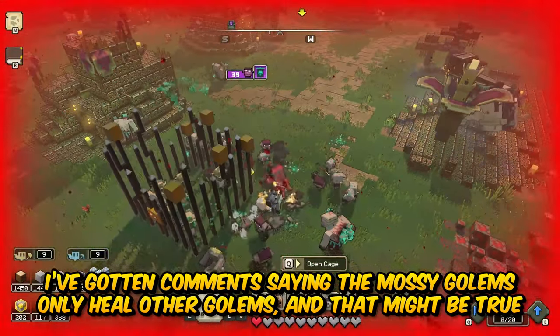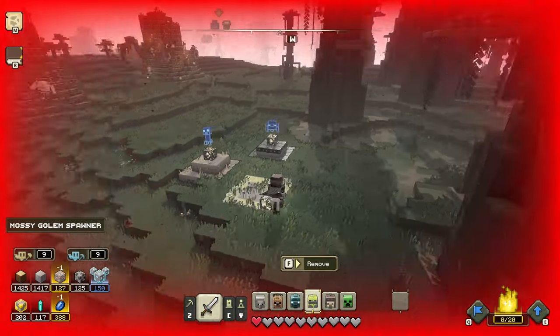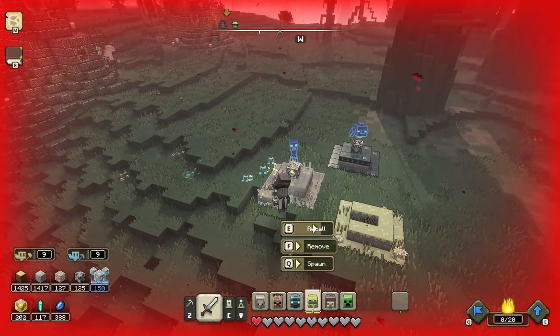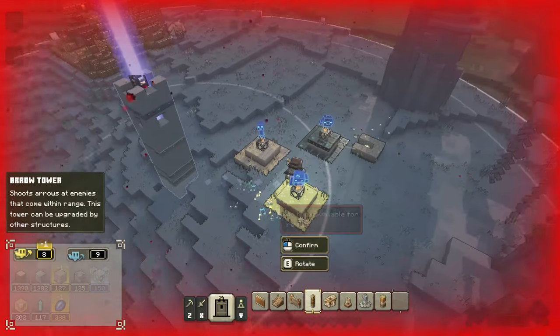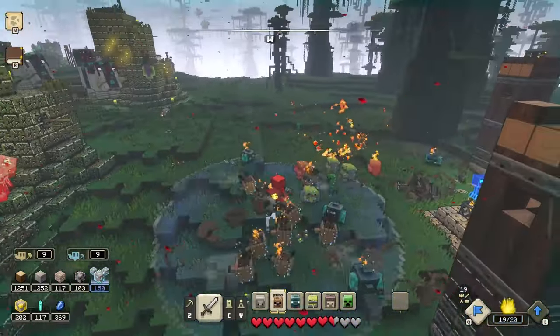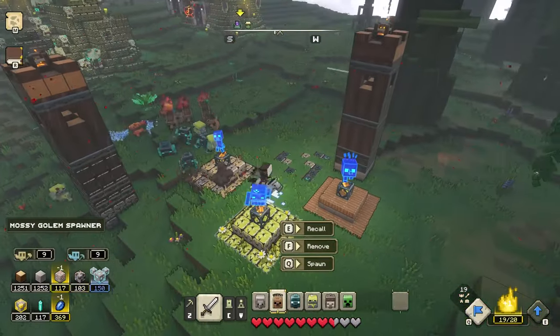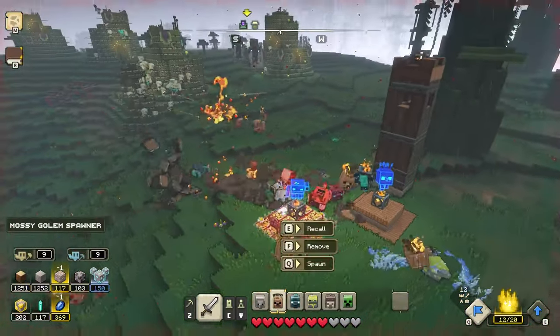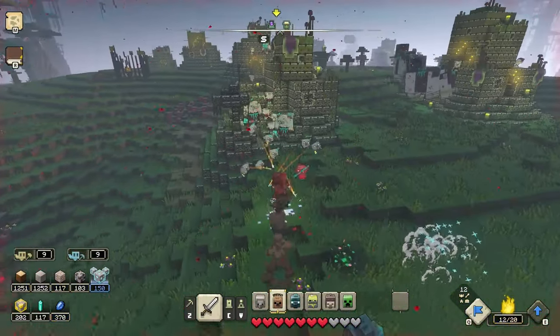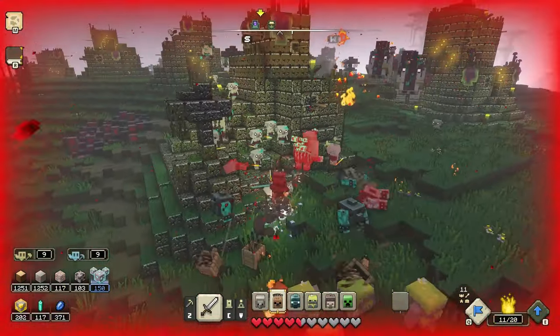There's like a giant flower right there or something - I don't know what that is. But I definitely want to try and rescue these zombies. There are so many piglins though. I need to get healed up by the mossy golems, but they're not healing me unfortunately. Why are the mossy golems not helping me? Let's go back here and recall all of my golems. Let's build a couple of arrow towers and maybe a scatter tower too. Oh my gosh, whatever those giant things are - they're taking down everything. I don't even have a base to settle down in!